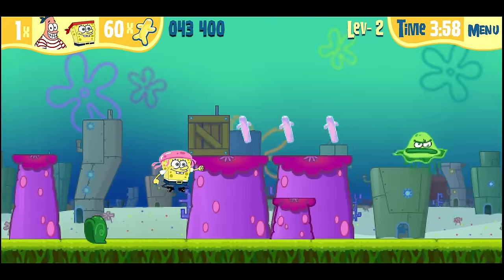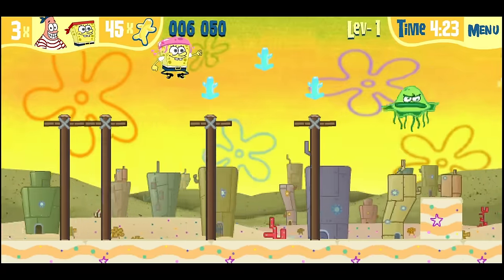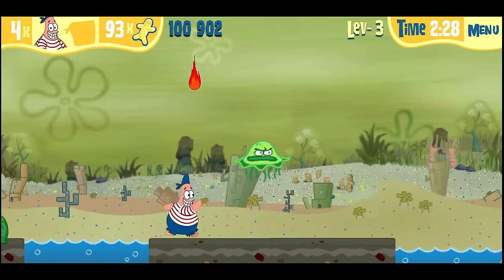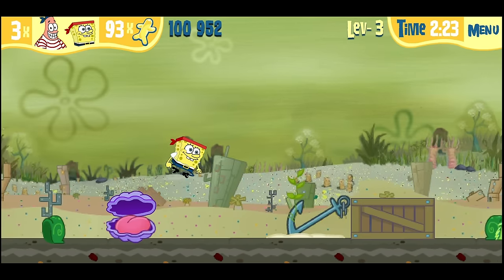The jellyfish power-up also gives you a projectile. And if you collect a hundred little bubble buddies, you get an extra life, so don't neglect them. But the real challenge is the fact that the game is five levels long, and if you run out of lives, you have to start over again. With how challenging this whole thing is, that's a harsher punishment than it would normally be.